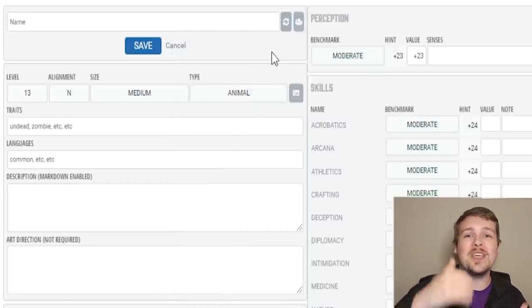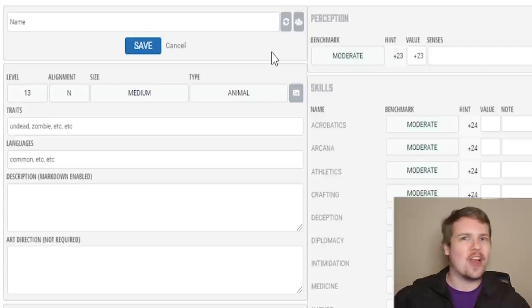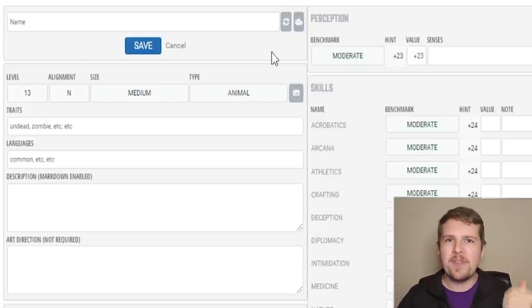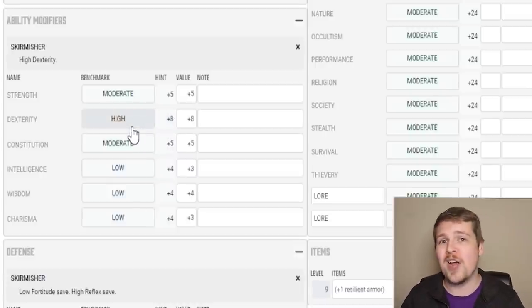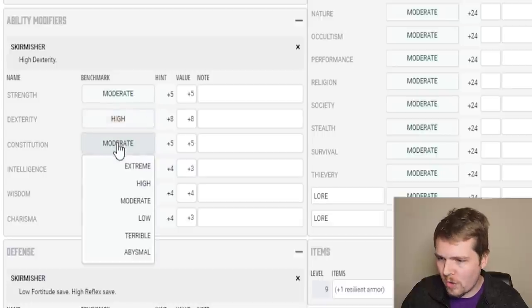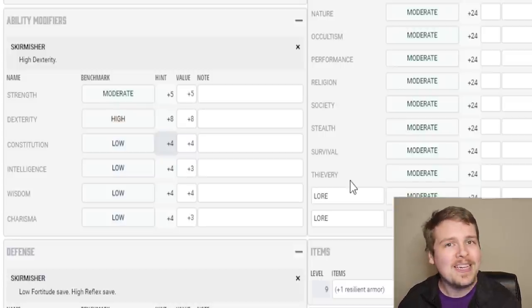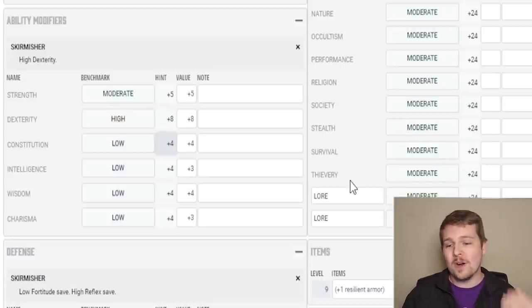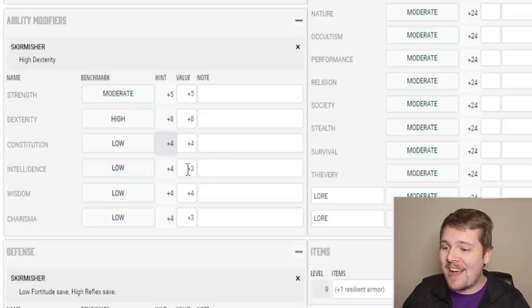The skirmisher is a creature who is designed to get in, get something done, get out, and keep the party on their toes. It's not a brute — it's not going to sit there and soak up damage. It's going to keep people guessing and keep things happening. So we can already see, because we picked skirmisher, it wants to give us a high dexterity. A plus eight does sound pretty good for our dexterity score — compare this to the purple worm and caustic monitors who have plus seven to strength. I honestly want it to have a low constitution score though. This thing is going to be lithe and nimble, not tanky and durable. So while it is going to be incredibly deadly, it's going to have a lot lower hit points and lower fortitude saves than something like a purple worm. As for intelligence, if it's an animal, it needs to have at least a minus four to intelligence — that is absolutely what we're going to put in there.